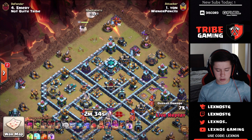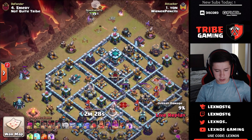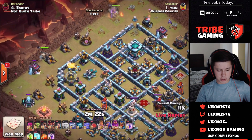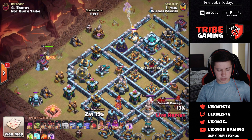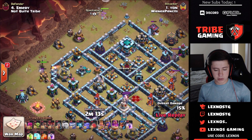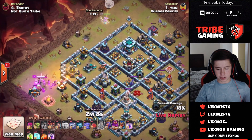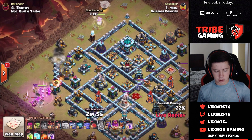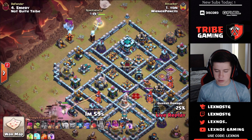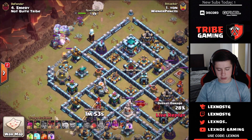Already down to 2 minutes 30 seconds on the clock. The king walks around so he's not going to go inside with the kill squad. The warden makes his way in — looks like he's going to try to smash into the scattershot compartment at 10 o'clock and save a blimp for the town hall. Warden works on the wizard tower and tesla, then says forget waiting and drops everything — already down to 1 minute 50 on the clock.